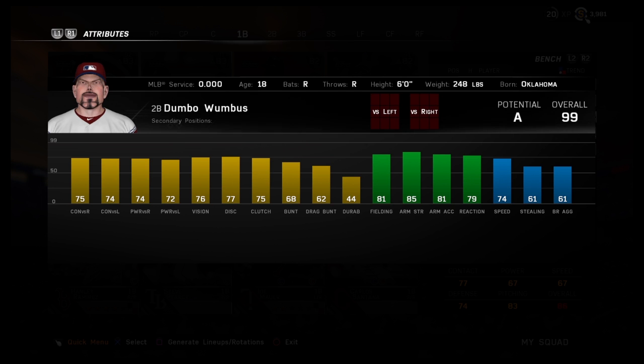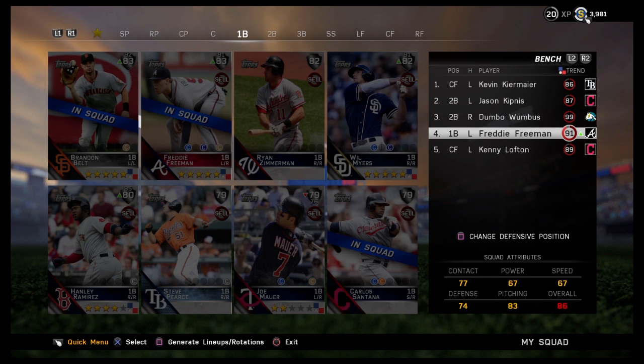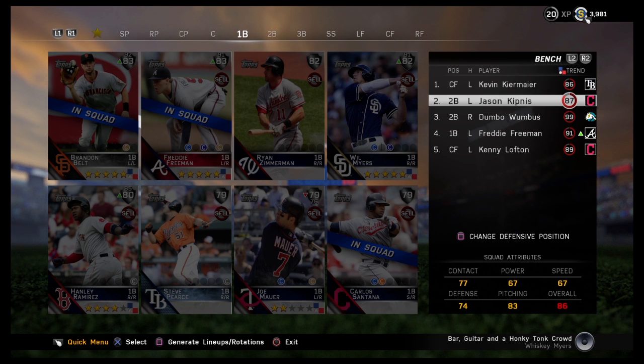Dumbo Wombus is pretty even in stats: 75 contact right, 74 left, 74 power, 72 power, 76 vision, 81 fielding, 85 arm strength, and 74 speed. And we have Freddie Freeman — a lefty on the bench.